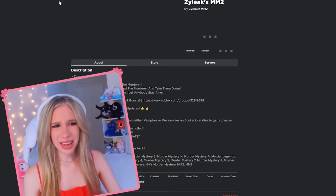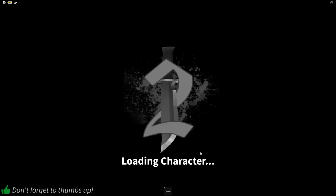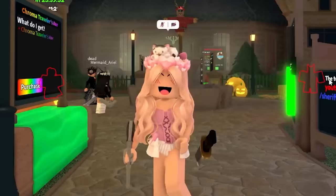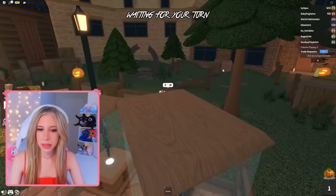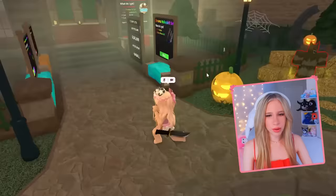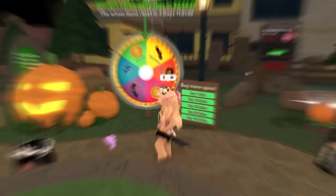First one we're going to go to is Xylek's MM2. It's like the same thing. One thing I do like about this is that this version doesn't make your avatar big — you know how MM2 makes your body like whoop. The map is the exact same besides, you know how last year's Halloween was zombies versus survivors? Now it's like werewolf versus vampire, I'm assuming. And there's a wheel now. Interesting.